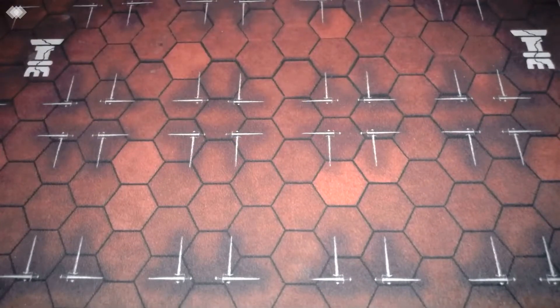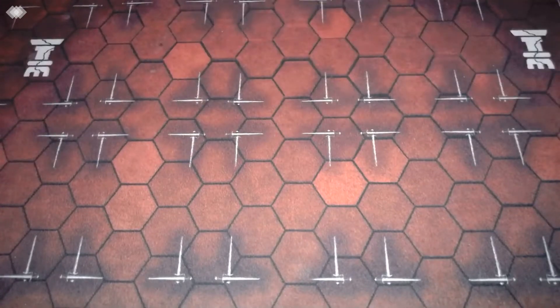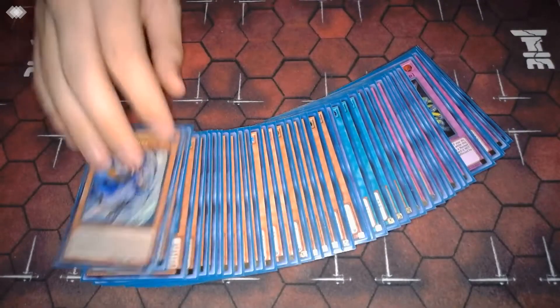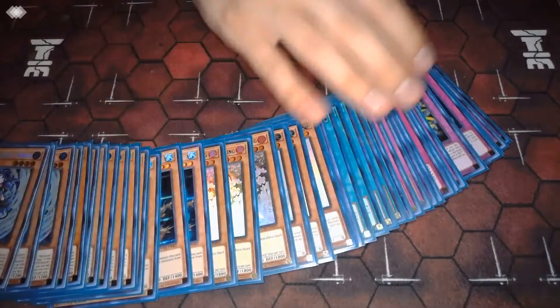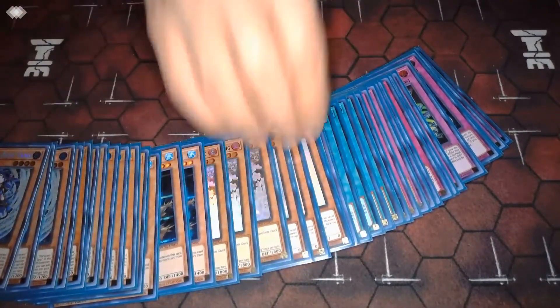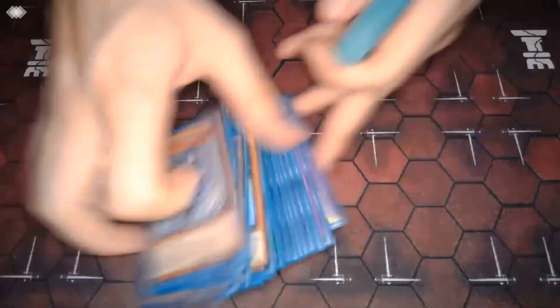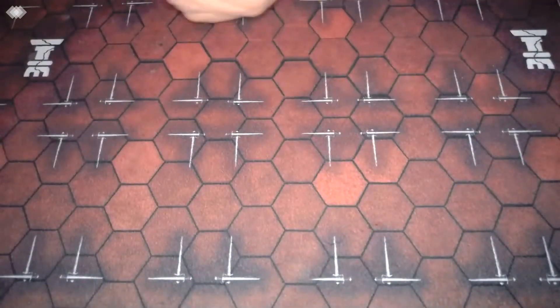Between Veiler, Wave, and Impermanence, we have a ton of negation but not much removal, which is something this archetype lacks entirely — it has no built-in removal, so the Compulsory fills that gap. And Impermanence is great — it's versatile, fine to draw going first as an extra disruption, and even better going second as a way to bypass Guardragons and Emancipator and still get a monster negate. 40 cards in the main — 20 of them are disruptive, between 14 traps and 6 hand traps.